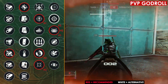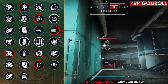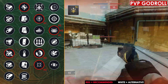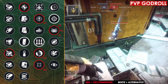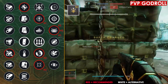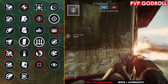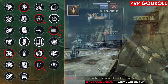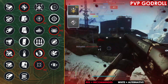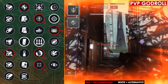Finally, for the Masterwork, I think your best two options are going to be range and handling. If you end up going with the Opening Shot and Threat Detector roll, I think range is going to be your best option, because Opening Shot does have a 3.1 second cooldown before it reprocs. So if you're in a situation dealing with more than one guardian, having that extra range can make this feel more consistent when Opening Shot is not active. If you go with something like Moving Target instead, I would then go with a Handling Masterwork. For the mod, I'm a big fan of Freehand Grip on slug shotguns, but you could also go with Icarus Grip if you want it to be more consistent when in the air.